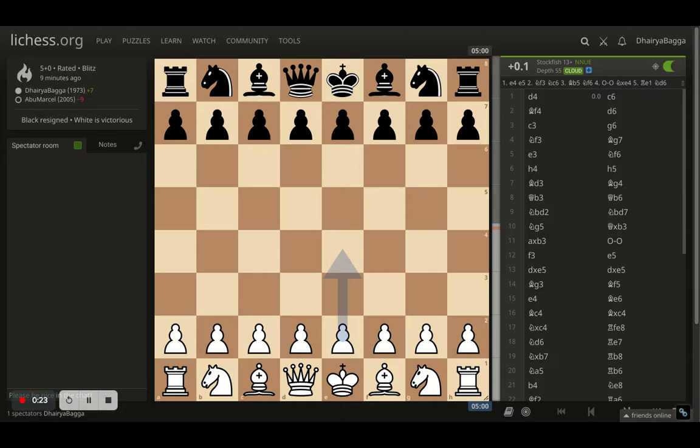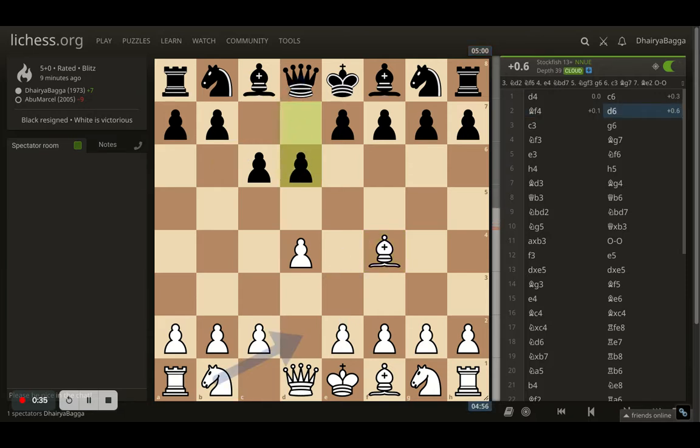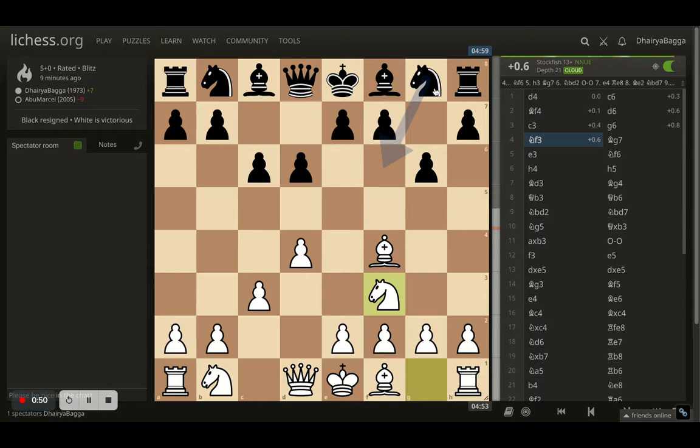Let me take you through this game which I enjoyed to the core. I started off with d4, opponent responded with c6. I went with bishop to f4, trying to play the London system setup. Opponent played d6, I went with c3 trying to solidify the center, then opponent played g6 trying to fianchetto the bishop to g7 and get the knight out on f6 and castle on the king's side. I responded with knight f3 to develop my minor pieces, opponent goes bishop g7, I play e3, and then knight f6 as expected.